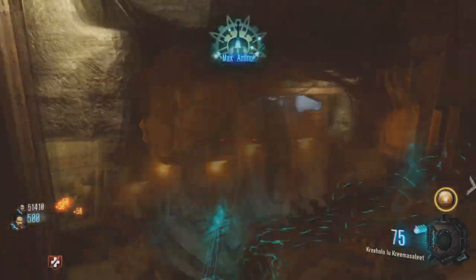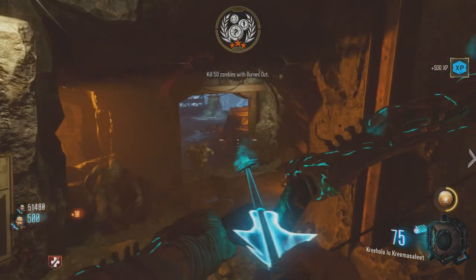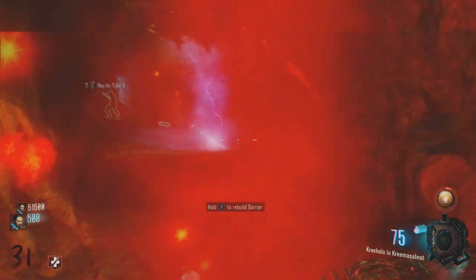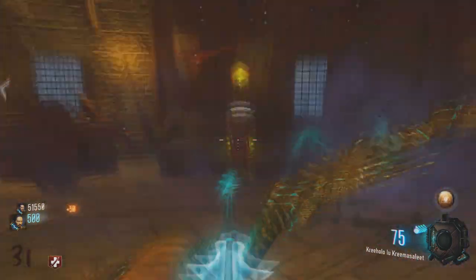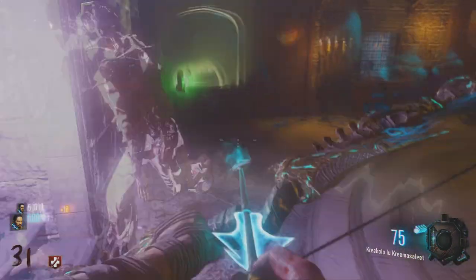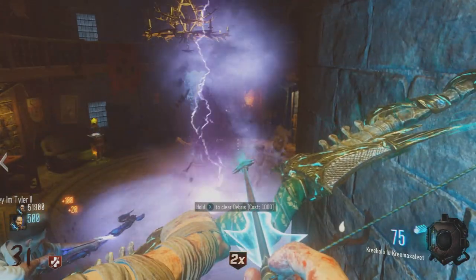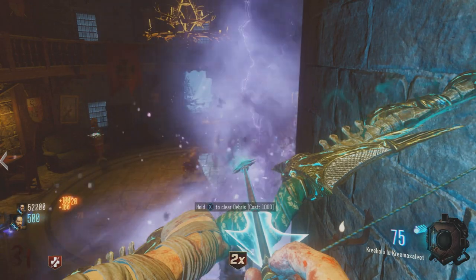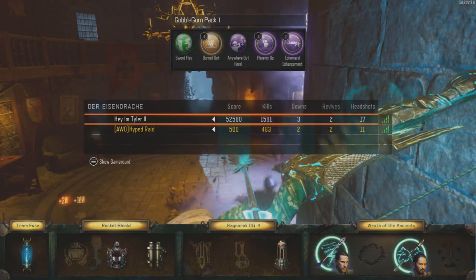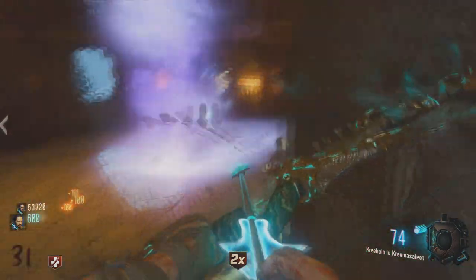I believe and Tyler believes — we were just playing around in this game. That's the reason why I only have Jug and wasn't using real Gobblegums. We were just playing around, trying to find better places to camp on this map to get high rounds, other than the spawn. We thought the spawn spot was better than anything else we'd used. But Tyler had this idea for this spot, and it's working pretty good, honestly. It's not that bad of a spot.